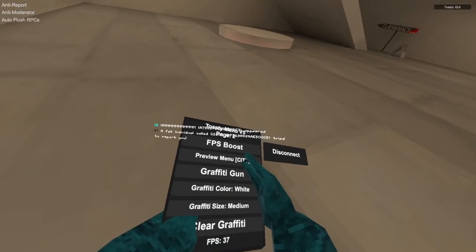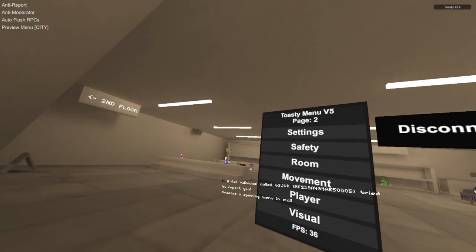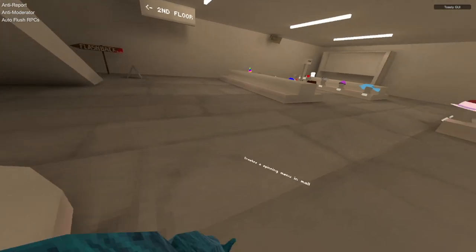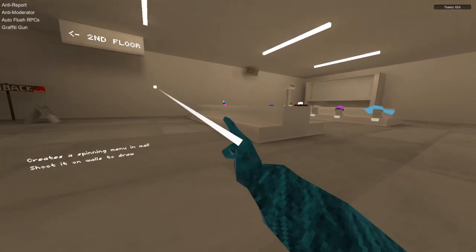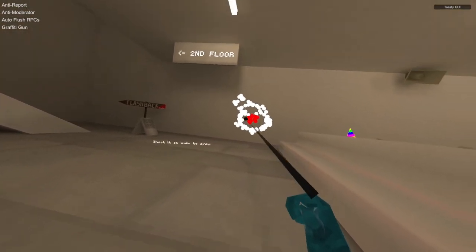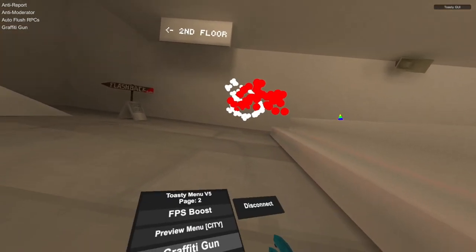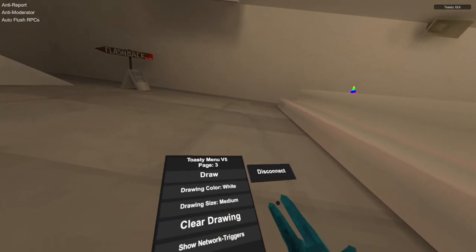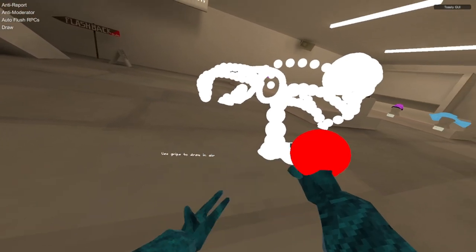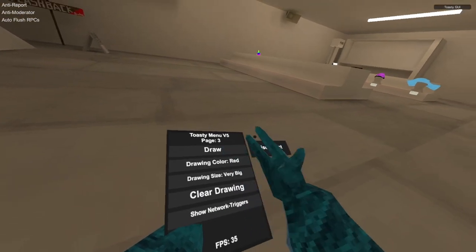This previews the menu right here and you can click anything and turn it off. Graffiti gun: point it at a surface and draw. You can change the colors and the size in the menu — if you make it very big you can cover large areas. Click Graffiti to place graffiti, or use your grips to draw. You can change the color anytime. Clear drawings clears all your drawings.